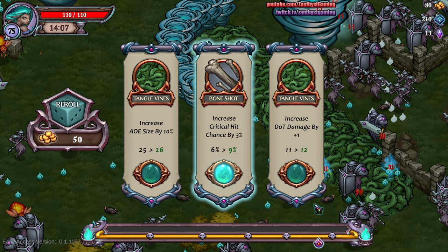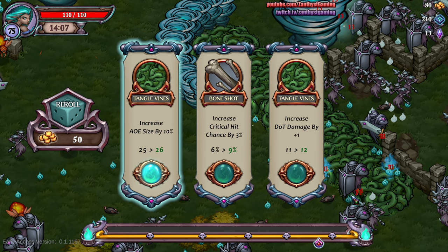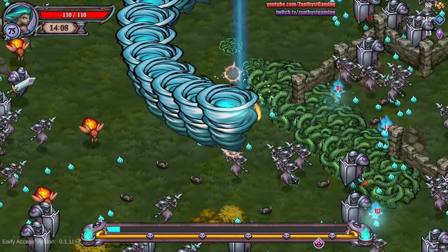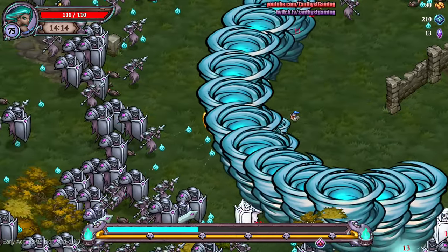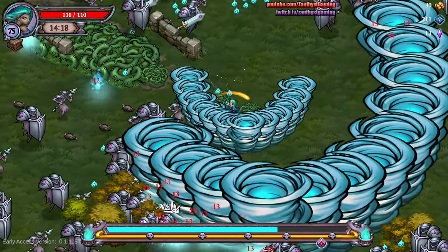Choices here — I can scale the size further, increase it from 25 to 26, just make it a little bigger, or I could add extra damage onto those. As enemies walk across and it does damage over time, we'll do the extra damage. It's 13 damage a tick, which is pretty big. As you can see, my tornadoes are one-shotting things with 12 or 13 damage, or close to one-shotting things.